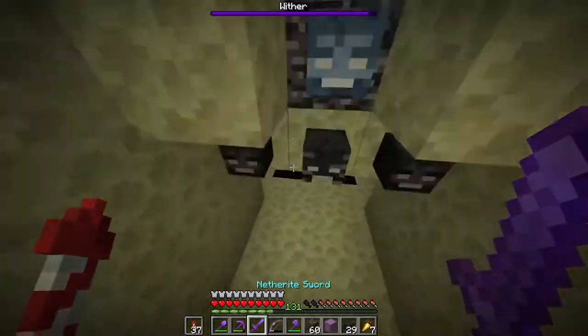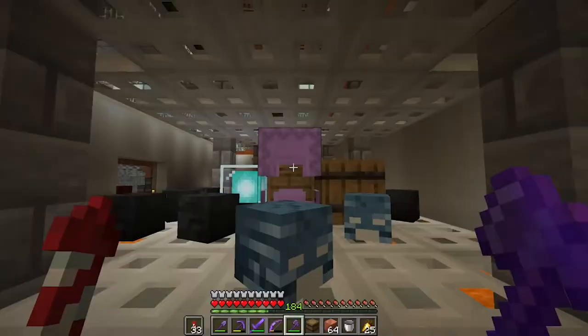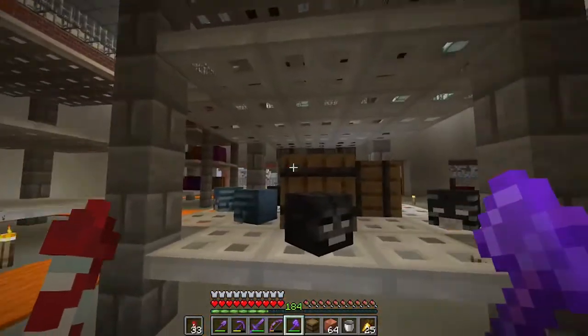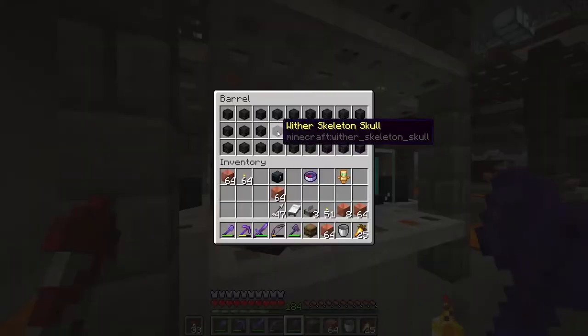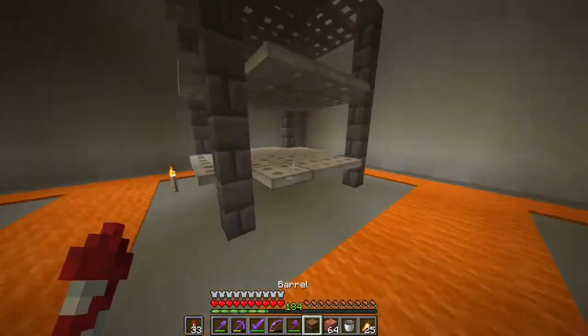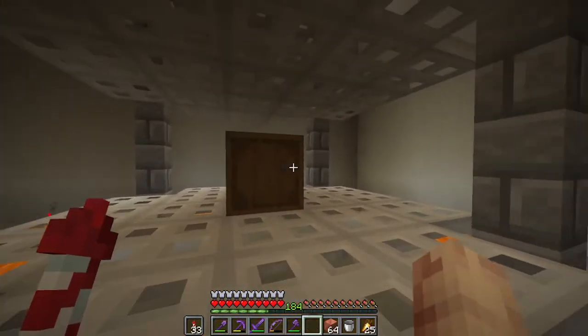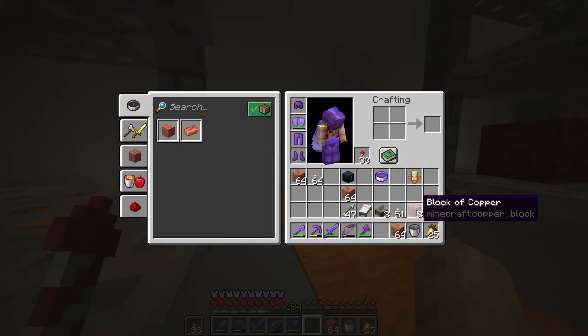So we've made all the beacons and put them in here, managed to fill it all up - three diamond blocks each. We've also added some wither skulls as well, just because if people want to do it themselves to get the achievement. But we're gonna add one more item: we're gonna be selling copper blocks.